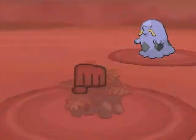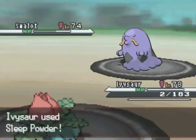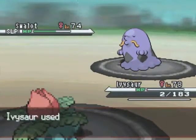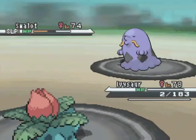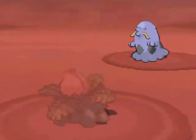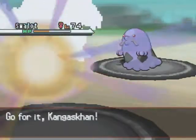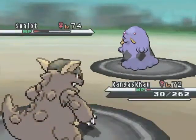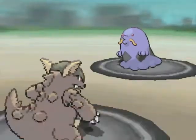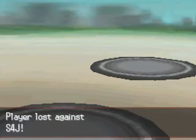He goes for the Fire Punch — Ivysaur survives on two HP. I get the boost from the Apicot Berry, so my special defense rises. I've got two HP — totally useful. I go for the Headbutt, just hoping I can take out his Swallet, but it's just not looking good. He recovers some health with an Aguav Berry, of all things. Ivysaur is going to die to another Fire Punch. I'm down to my last Pokemon, which is Kangaskhan. I go for the Facade — does not do enough. He goes for the Destiny Bond, so I am going to take out his Swallet, but it is going to cost me my Kangaskhan, and that is the end of the match. Hope you enjoyed it, folks — comment, rate, subscribe, and challenge.